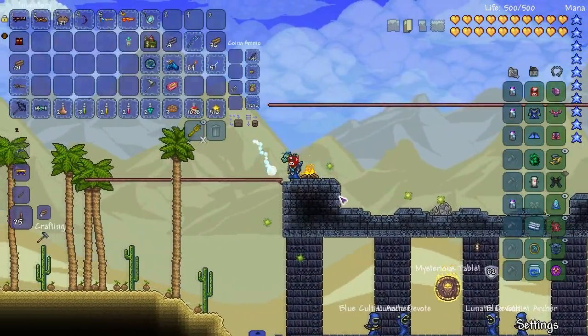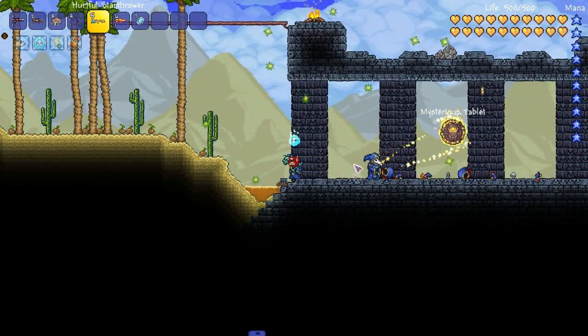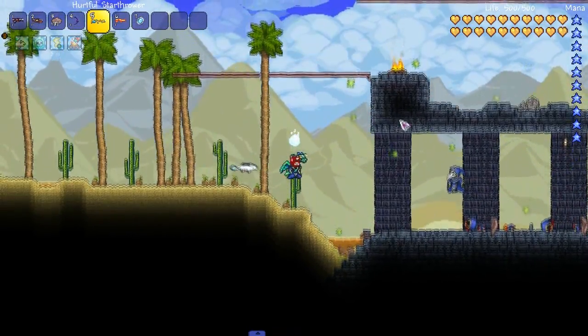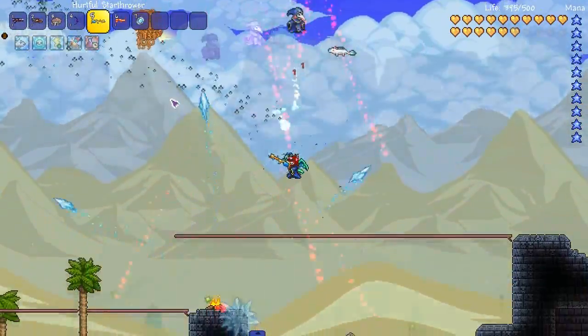Hey my boys. We're going to use the Star Thrower on this just so we can kick shit right into action. I'll do the events again off camera so we can get right to the Moon Lord. But I definitely want to get all this extra stuff that I wanted to craft for the Moon Lord.